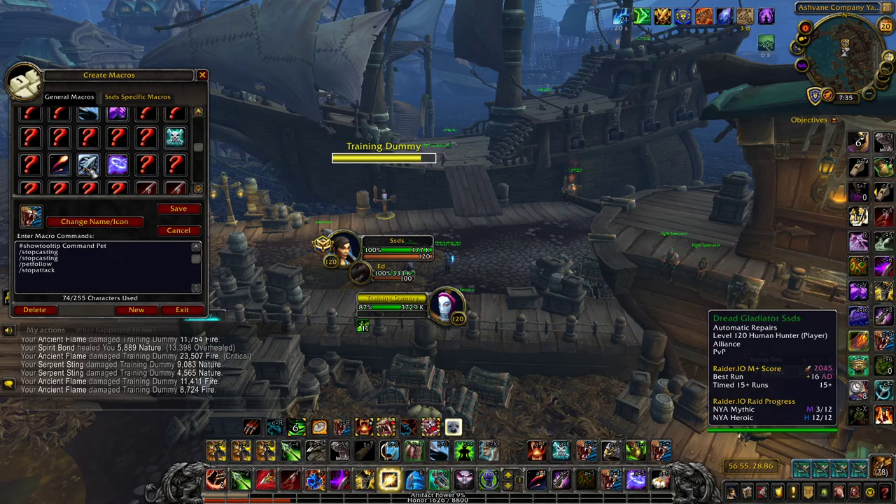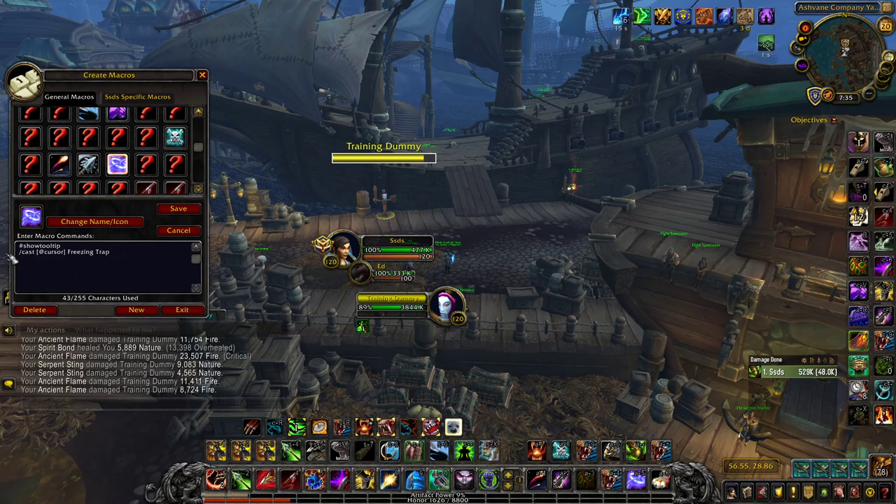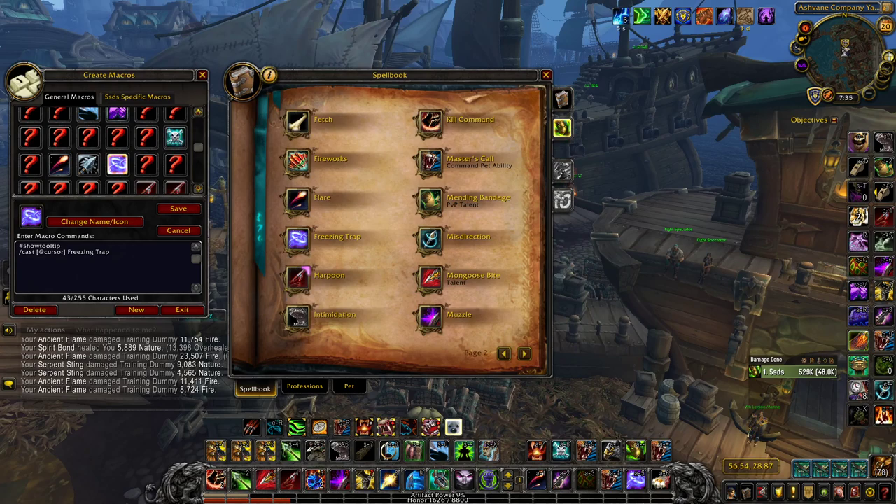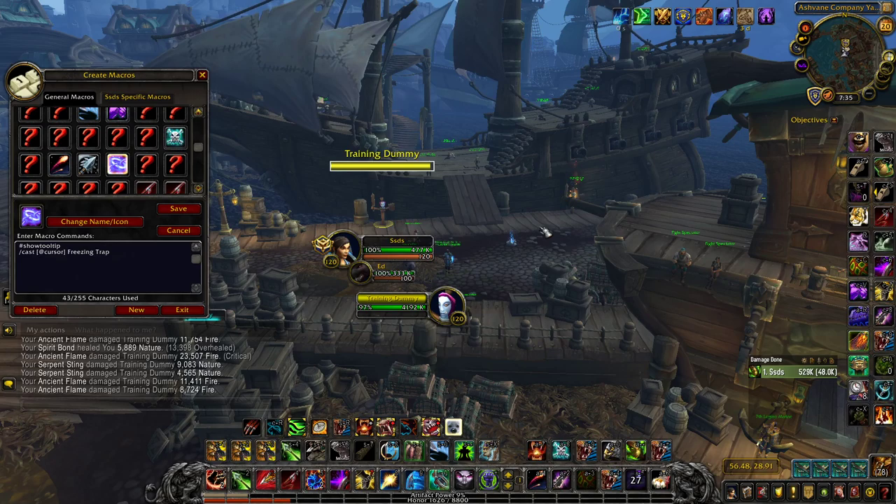For macros: the first important one is my at-cursor freezing trap macro — this also applies to Steel Trap and Tar Trap. Instead of getting the targeting reticle, it instantly throws the trap wherever your mouse cursor is. This is very useful and faster to deal with. I originally swapped to this in Legion because reticles sometimes required double or triple clicking to get down, so the cursor macro made it easier to throw traps quickly. I also use this for Flare and pretty much anything with a reticle at this point.